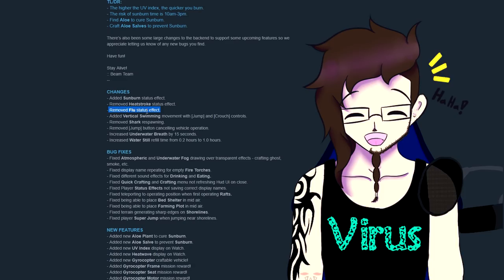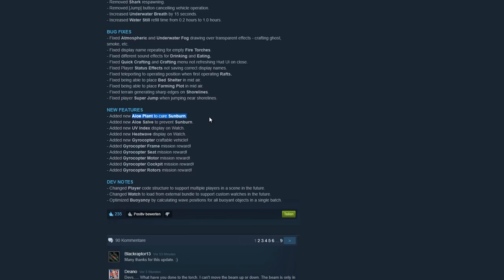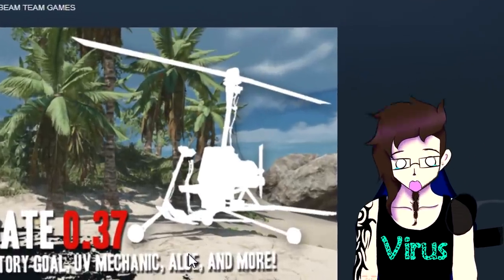Remove the flu effect — thank you so much for that. Vertical swimming with jump and crouch, that's awesome. New features: new aloe plant to prevent and cure sunburn with heat waves. And we have a new gyro... wait, whaaaaaat?